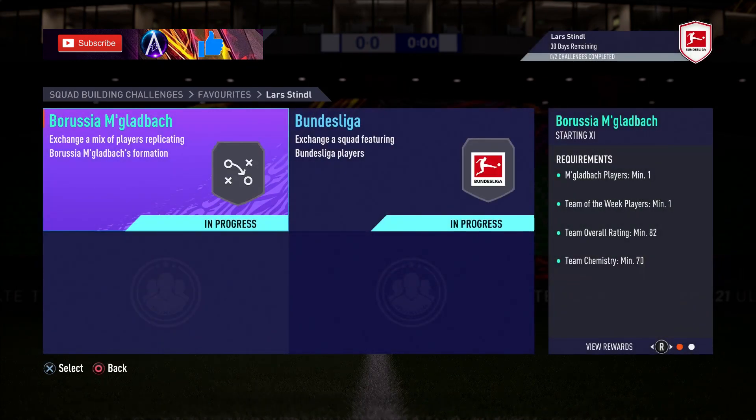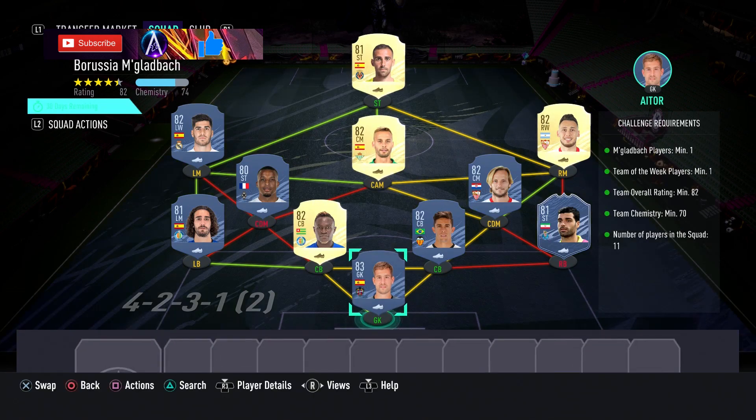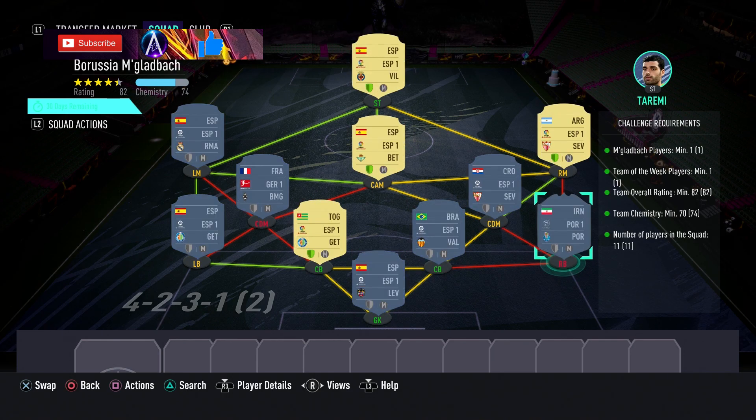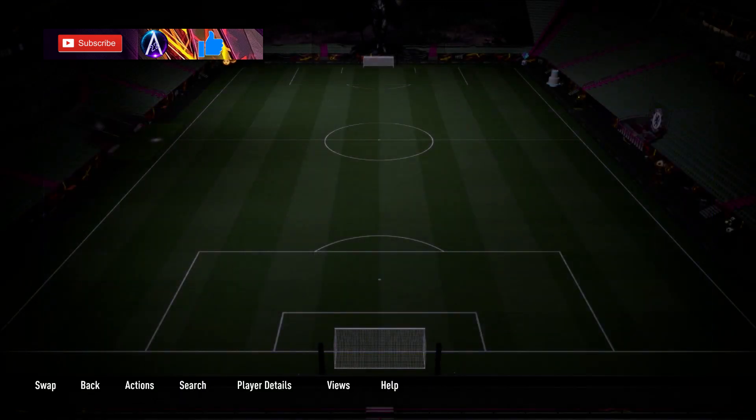In terms of the SBC solution, there's an 82 and an 83 requirement. They're both about 20k — the second one is about 22k. The first one requires a Team of the Week player. Taremi is my choice for this; he's in this week's current Team of the Week and there are about four players that are all discard 81s.